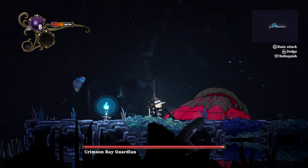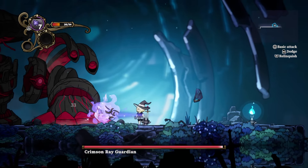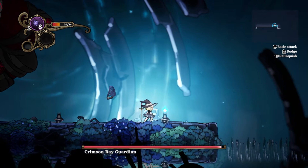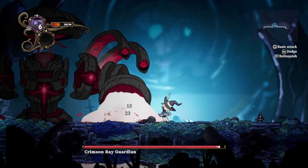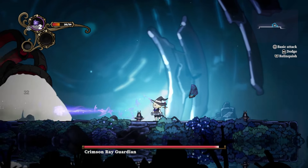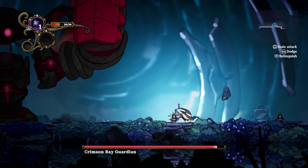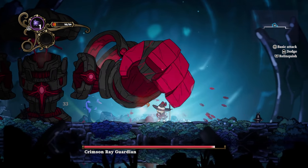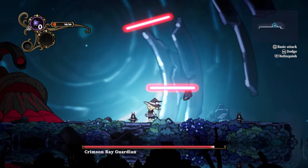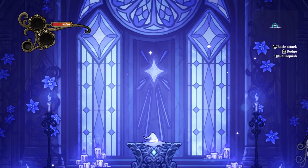Crimson Ray Guardian. I am not doing damage to this thing — so I'm just saying this is a guaranteed defeat. Oh no, I'm doing damage. No air dodges. The hands coming back had a hitbox — that's a little unfortunate. Apparently the hands moving have a hitbox? How are you supposed to be able to predict that?